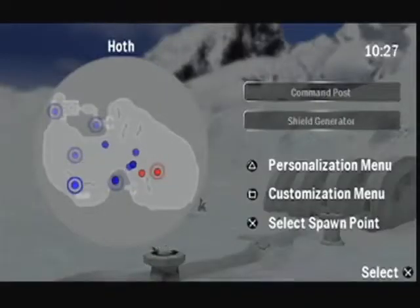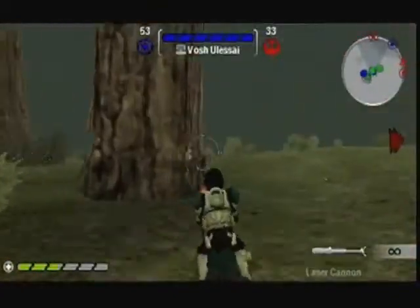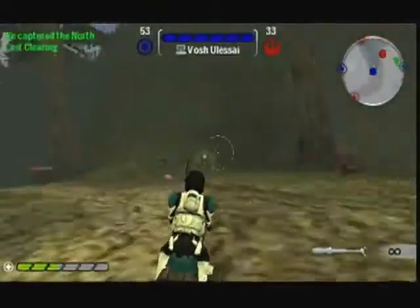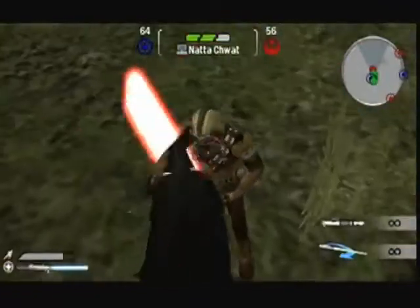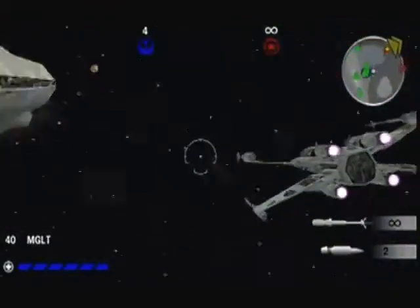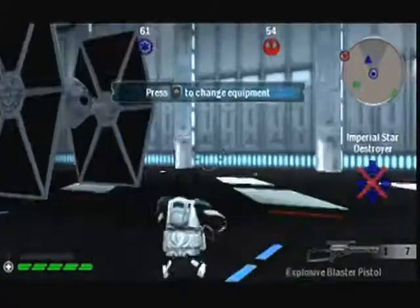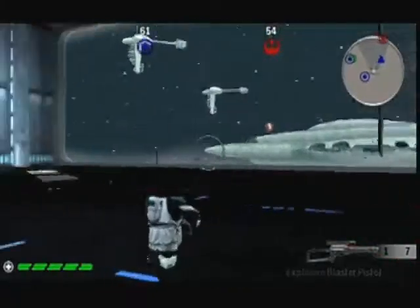In addition to the standard Conquest mode, where teams attempt to take control of capture points on one of 11 different maps, there are several flavors of Capture the Flag, including the brand new Hero Capture the Flag mode, where each team has a hero used for flag defense. There's also an Assault mode that is exclusive to the Outer Space maps, which now allow players to land their fighters on capital ships and space stations to continue the battle on foot.